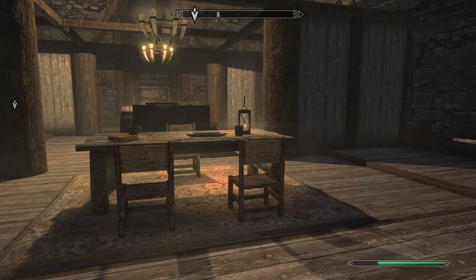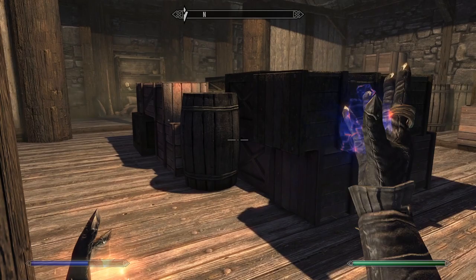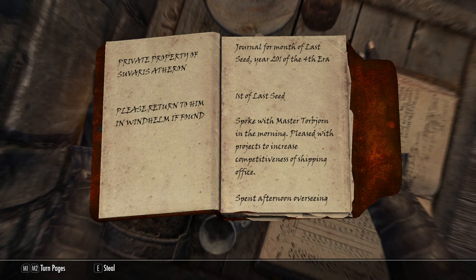I was just trying to fill the time there. This place is so empty. We should be using invisibility — don't know why I'm just walking in here like I own the place, that's very foolish. And here we have Suvarus Atherin's logbook. Private property of Suvarus Atherin. I thought this was a woman, maybe I'm wrong.